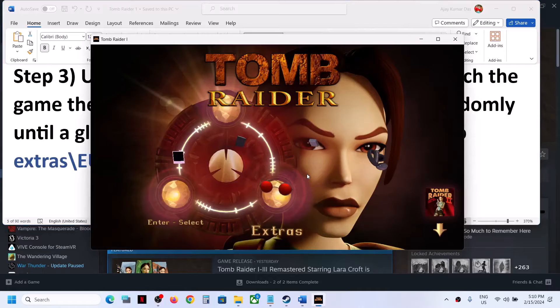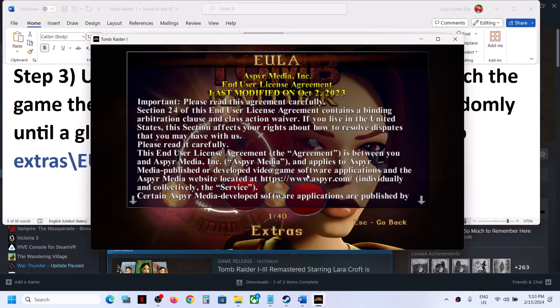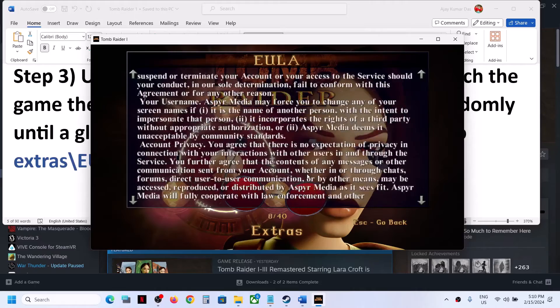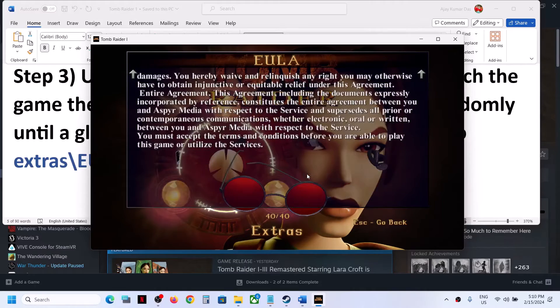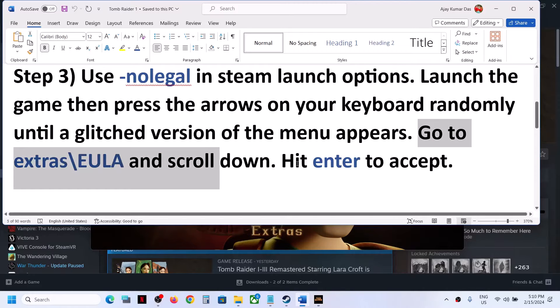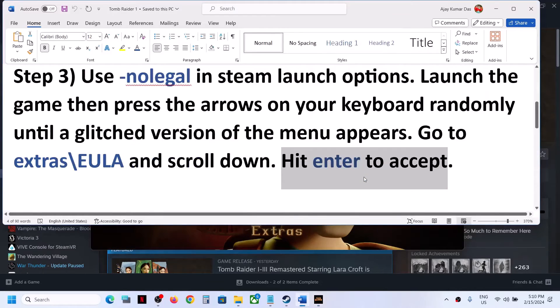Use the right or left arrow key to navigate to Extras. Once in Extras, you can see the EULA option. Hit the Enter key to select EULA, then scroll down. At the end, hit Enter to accept. In my case I have already accepted so there is no option, but if you see the accept option, hit Enter.